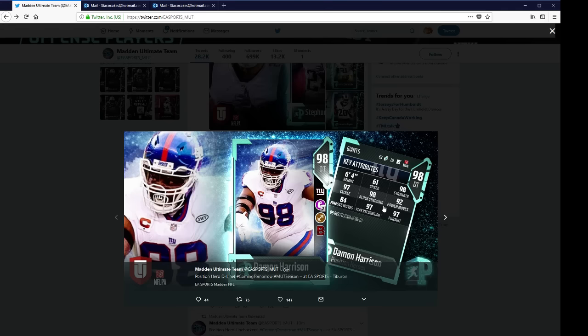Next we got Damon Harrison, defensive tackle — 98 strength, 97 tackle, 98 block shed. Looks really good as well.